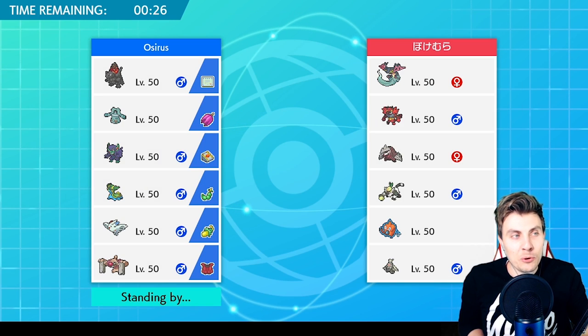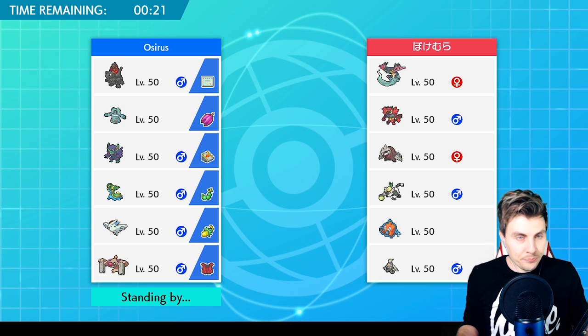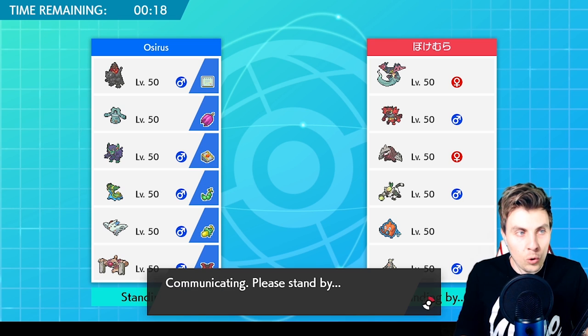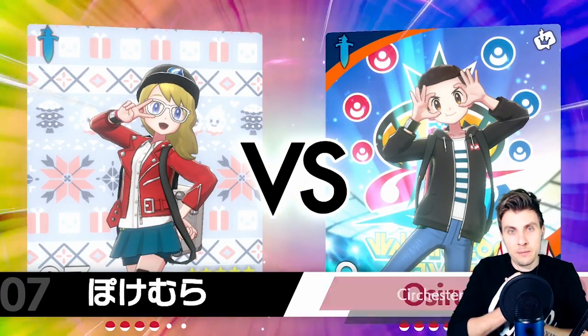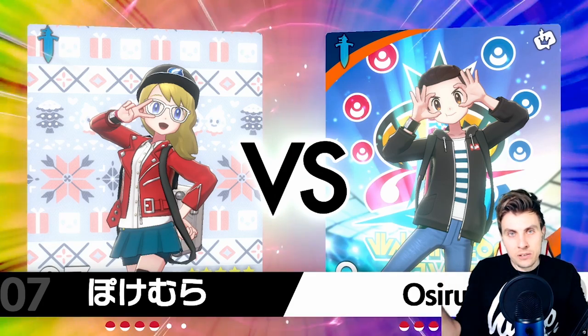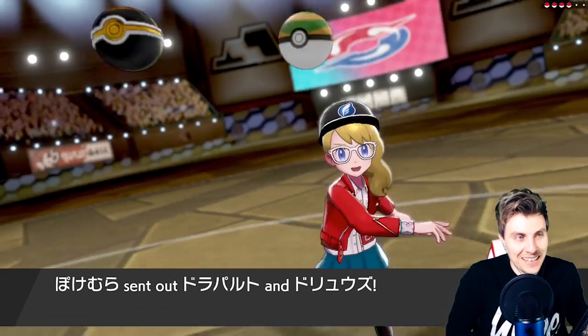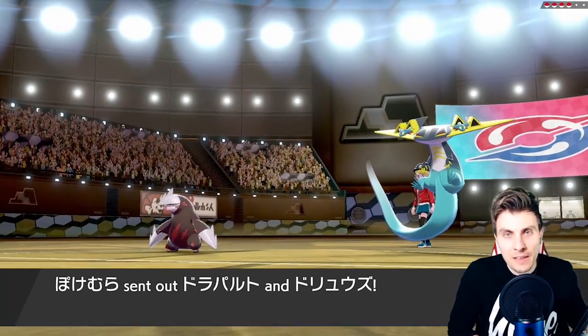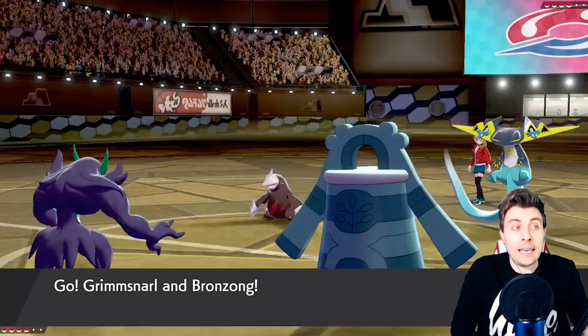It's a bit of a weird team but I wanted to build something around one of the new Gigantamax Pokemon. Coalossal's G-Max move is really good — it's pretty much a Rock-type variation on Charizard's G-Max move. It chips one-sixth of the opponent's health every turn for four turns after the attack, which is pretty nice unless they're a Rock type. It'll be interesting to see if this Excadrill is Mold Breaker.